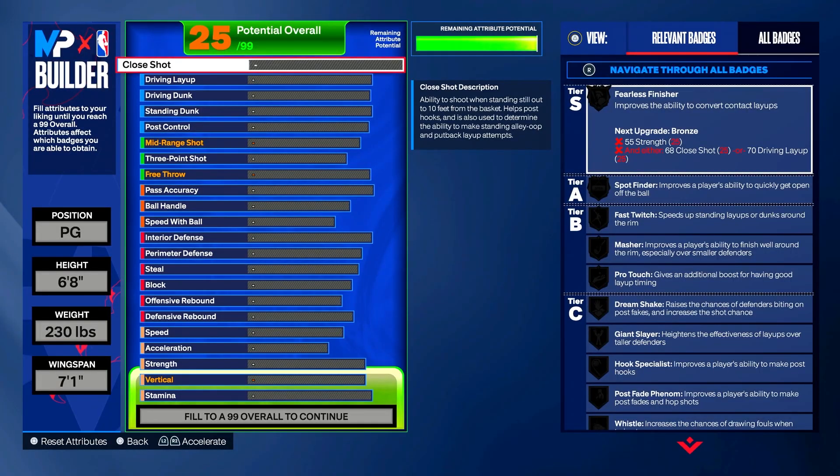Now that we're into attributes — as I say in every video — if you want to tweak this build however you want, go ahead. All I'm doing is getting that top shade of the NBA player on the title and thumbnail. If you don't want Magic Johnson as your top shade, you can make this a better build, but today I am making Magic Johnson.